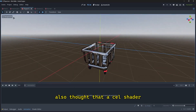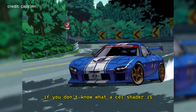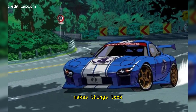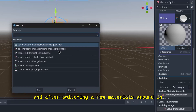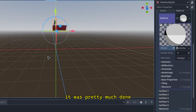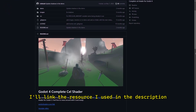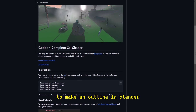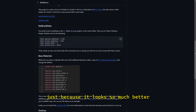I also thought that a cell shader and an outline would make it look further like a comic book. If you don't know what a cell shader is, it's basically just a toon shader — makes things look kind of cartoonish. And after switching a few materials around in Godot's editor, it was pretty much done. If you want to add this yourself, I'll link the resource I used in the description. I think it's better to make an outline in Blender than use the one in this addon, just because it looks so much better.